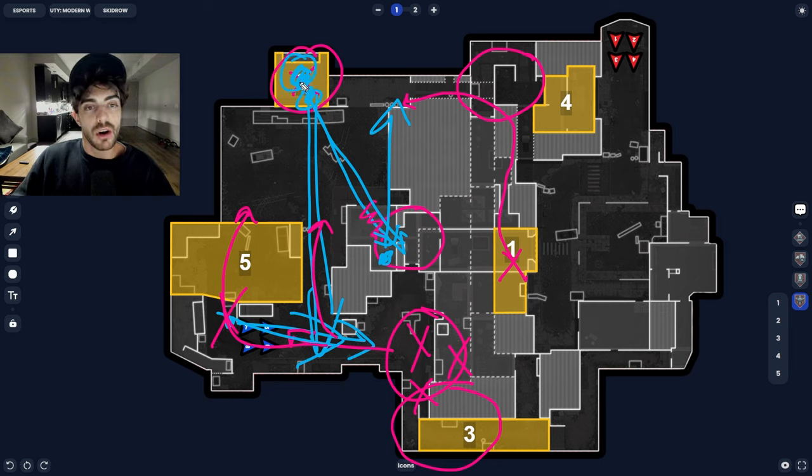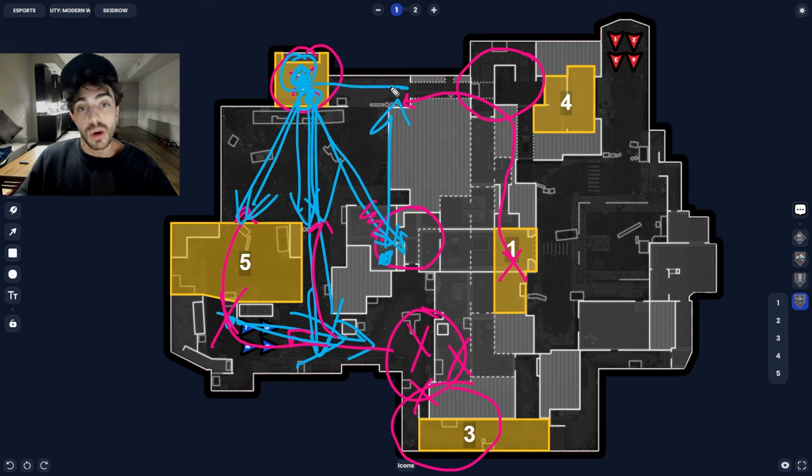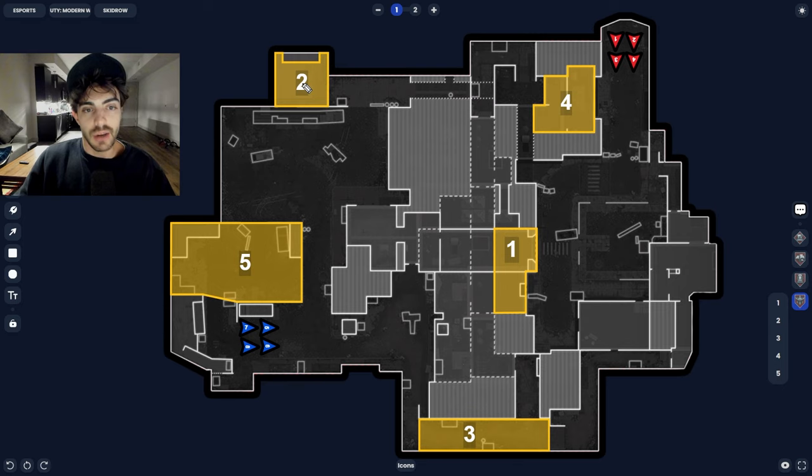There are still two people on the hill that can adjust and watch those areas. Being inside the hill or on the bottom level is just a super flexible position — you can watch Garage, the back, Graffiti, and even Tunnel from the windows and the low doorway. Even if you get pushed out on the cuts and one player dies, your other teammates can bail you out with trades while they're still inside the hill.